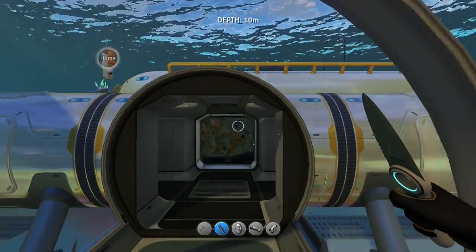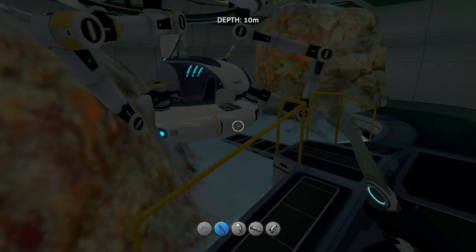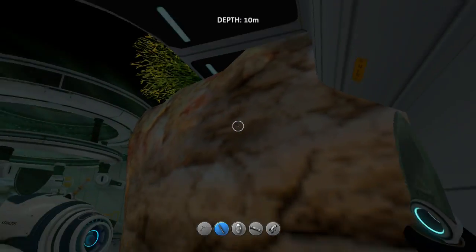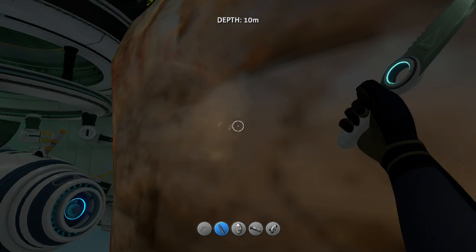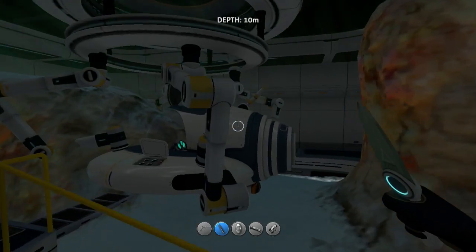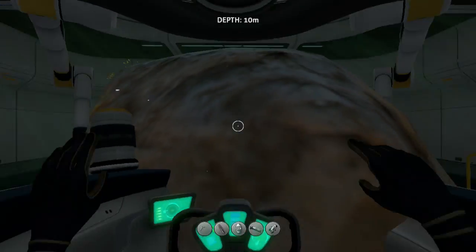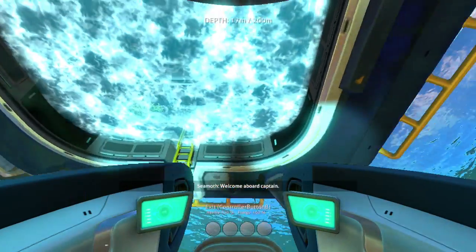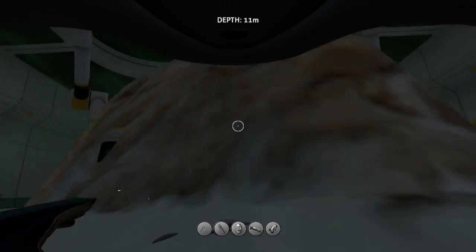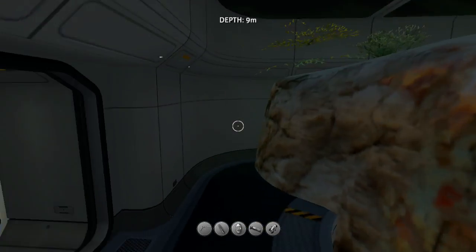So here's my house — I'm proud of it. Oh god, there's a rock. There was not a rock there before, but it's clearly there now. So yeah, this is where my seamoth is. What happens when I jump in? Oh, okay — it's still fully functional even though there are rocks there, but whatever.